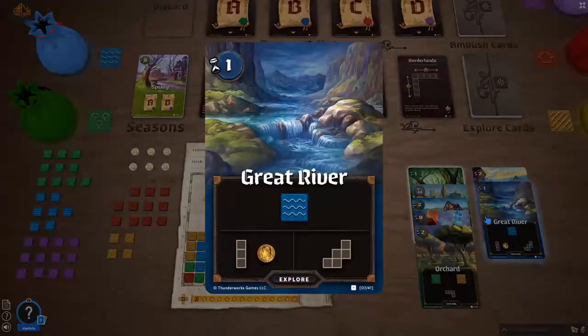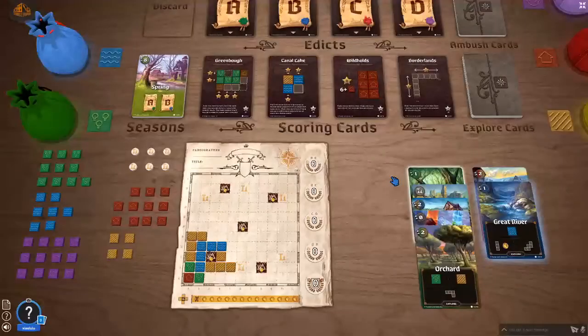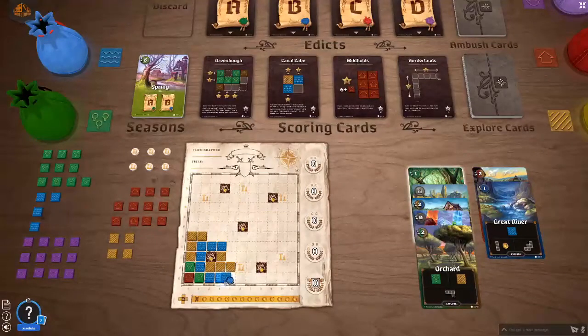So now comes what will probably be the last card for spring, and we get a Great River — again a coin, and a straight line of three tiles which actually fits quite nicely here. So I'll take that, and I get an additional coin. Two coins already — that's eight points. Awesome. So with this, spring is over.